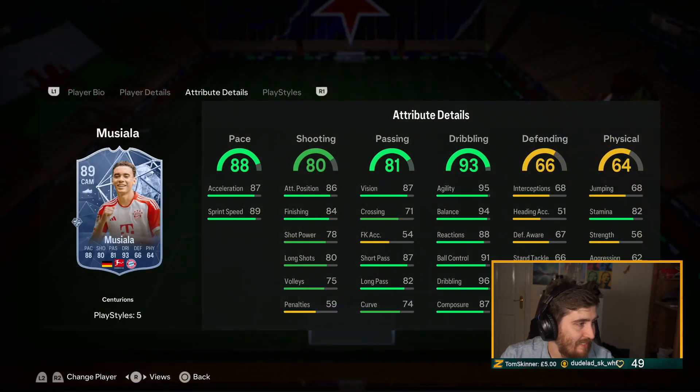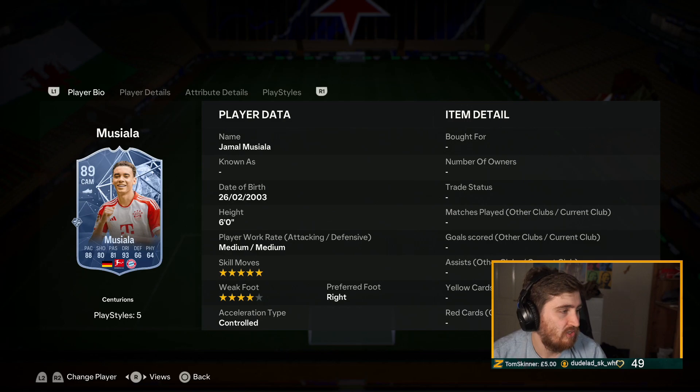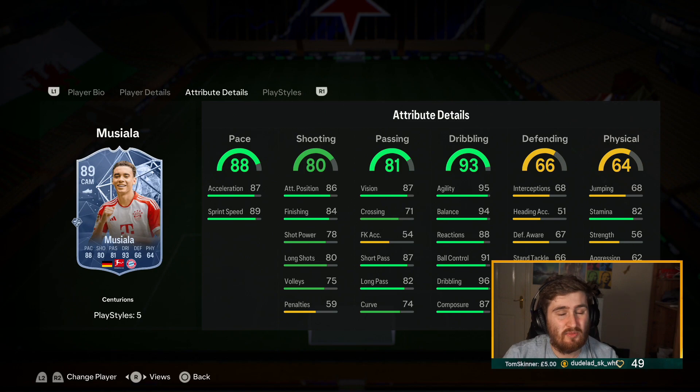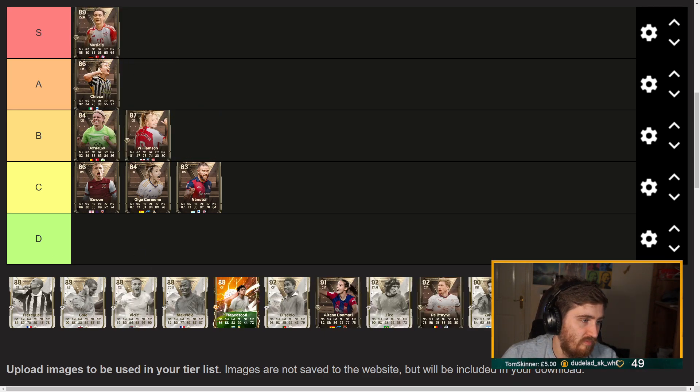Musiala - I did say for a while if he gets some upgrades he could be pretty crazy. He's going to be crazy expensive though. Gold Technical and Incisive Pass have been added - I'm pretty certain he didn't have any passing play styles before. Incisive Pass with that vision is good. He's going to be one of the best dribblers in the game and his finishing is a lot better now. This Musiala is a pretty obvious S tier for me - decent upgrade and I like that they've given him Incisive Pass.